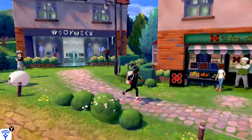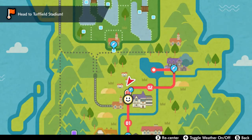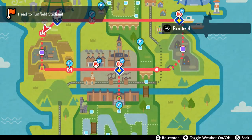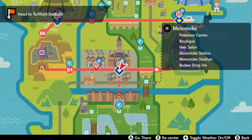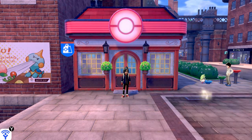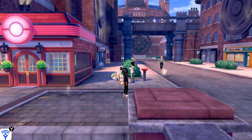The first place we have to go is Turffield, but let's use the town map and head there properly. I'm thinking about whether there's anything important to grab on the way. Let's start off here in Motostoke — now that we're heading on this adventure, I'm going to show you a few things we need to grab before we get to Turffield. There are actually two things you can find right here.